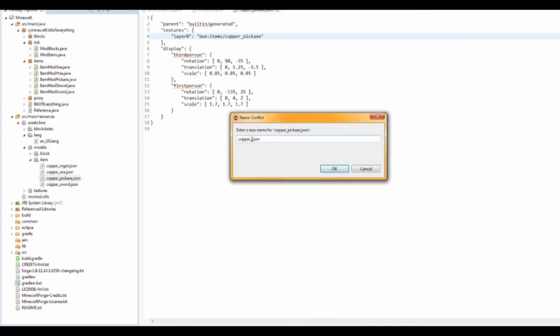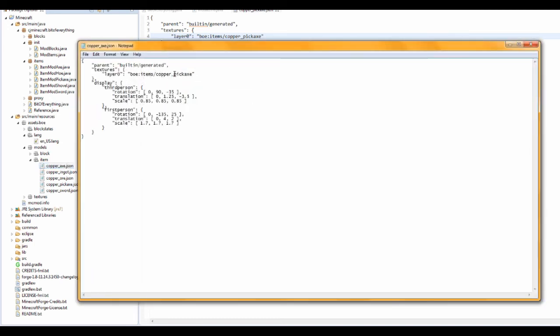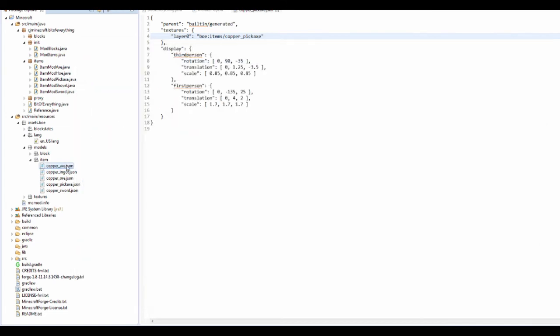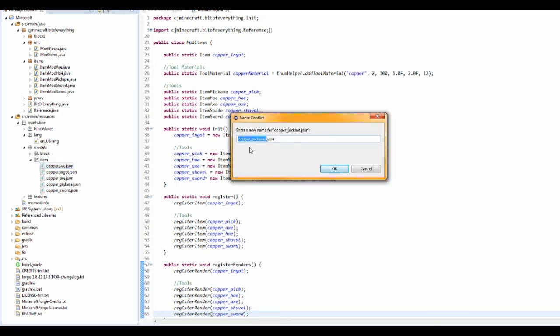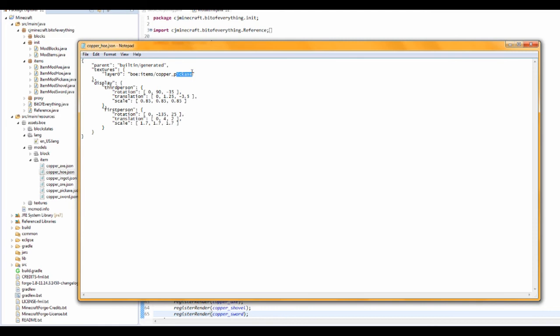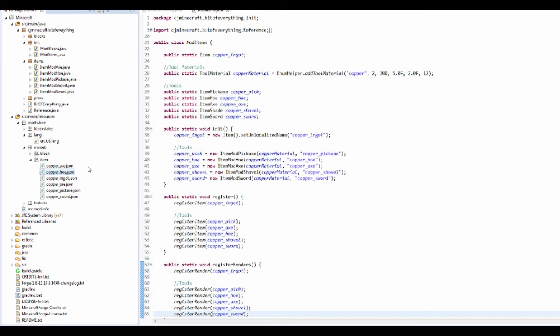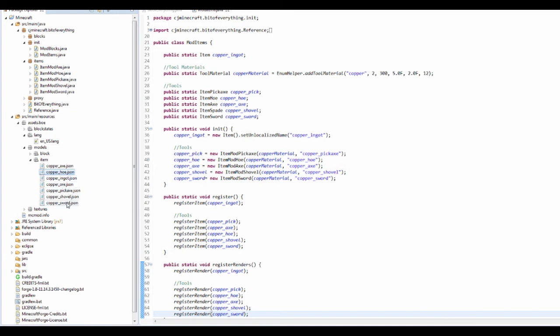Copy-paste again — this is going to be copper_axe. Open that and change the texture reference to axe. Paste again — this is copper_hoe. Open this one up and change it to hoe. Now we're going to texture these in a second. Paste again — copper_shovel. Open shovel and change it to shovel. So that's all the models done.